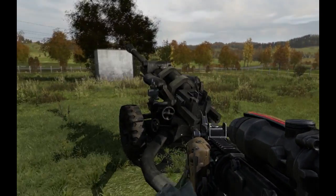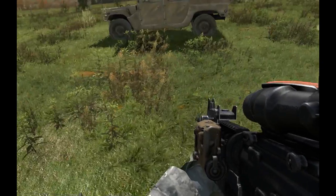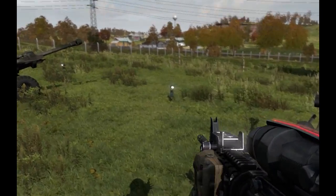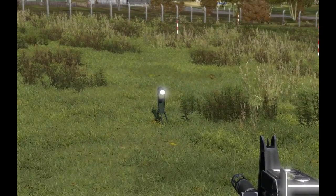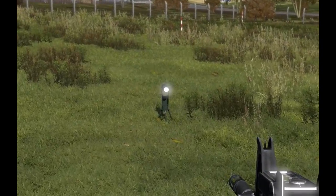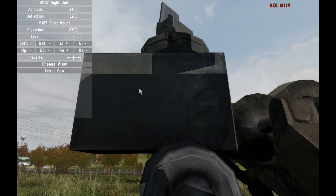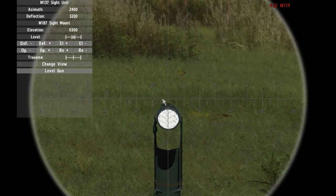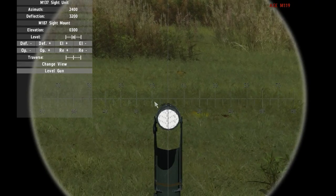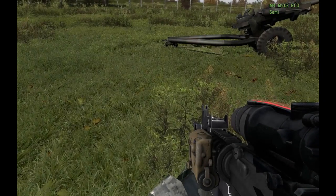So this is the howitzer — it's actually pretty simple. You have this, and you have a collimator that's set up over here. As soon as you place the howitzer, that gets placed along with it. The way that works: if we get in as the gunner and change the view, you can see we're lined up on this thing.